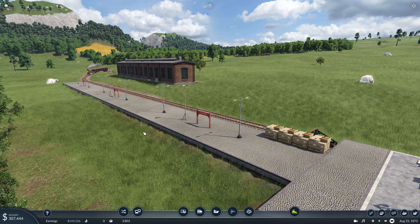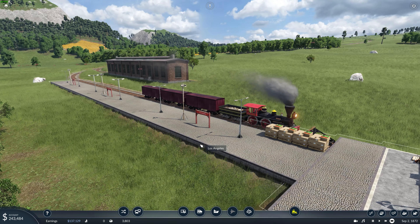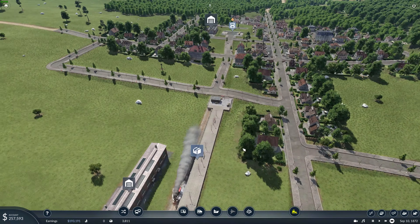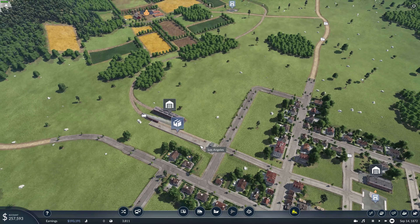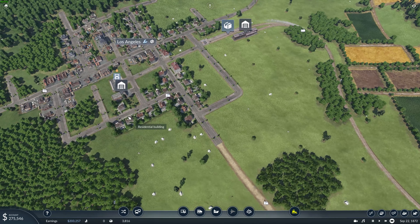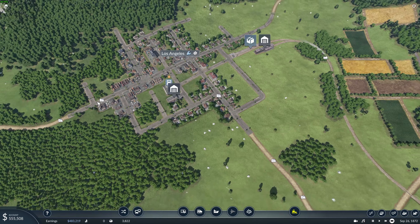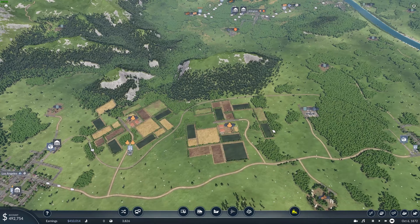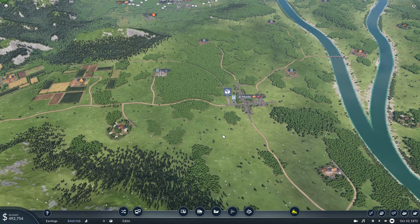Here comes our train back and it looks like we do have some actual food here, so it should pick that up and take it down to El Monte. That line is now working fine and everything is fixed. We've got wheat up here sitting and waiting to head out, and these should be bringing the food back down. We've also got $492,000 — that's pretty good.